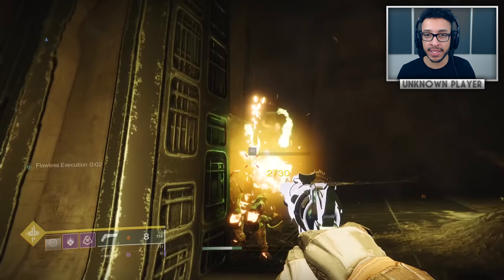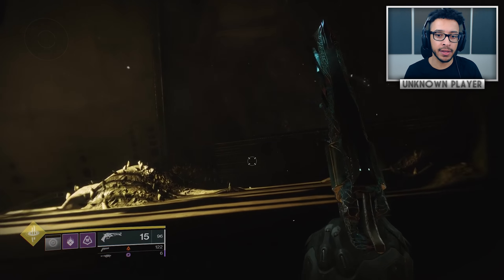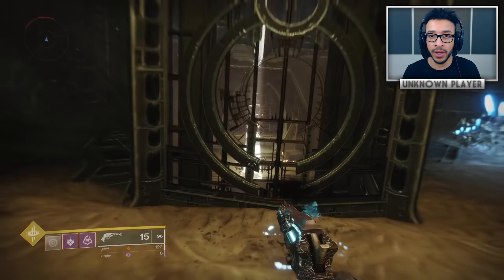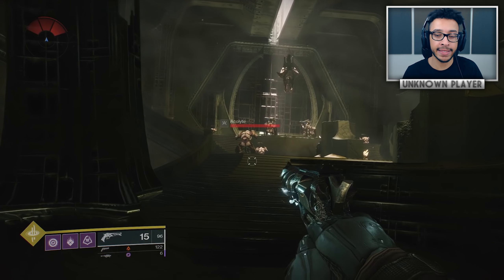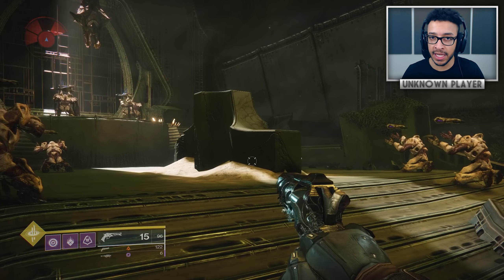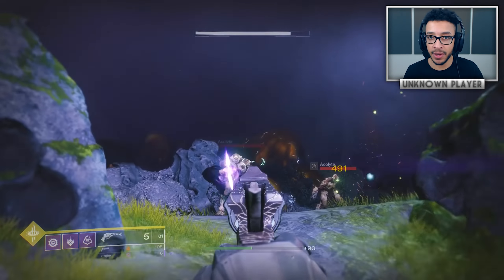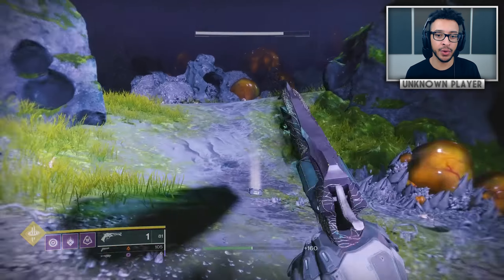Something I think a lot of people don't realize is how good the Malfeasance quest is for Gambit — everyone's going to be banking motes and collecting as many as possible, making teams play the objective properly. It's a very smart move by Bungie. For the last step: you can either go in as an invader and kill all four guardians in one invasion yourself, or have a teammate do it three times. On top of that, you need 25 invader kills total. After that, the Drifter gives you Malfeasance as an exotic.